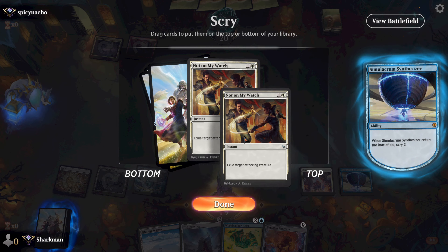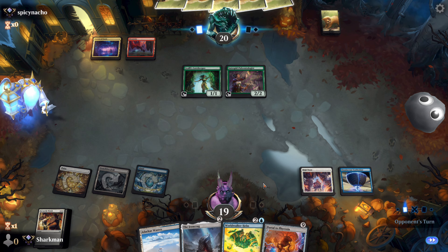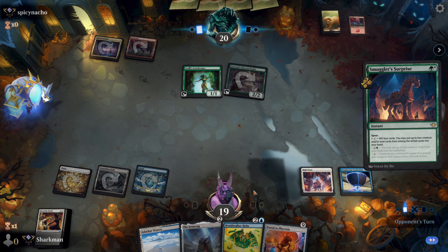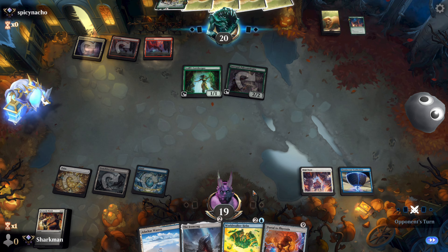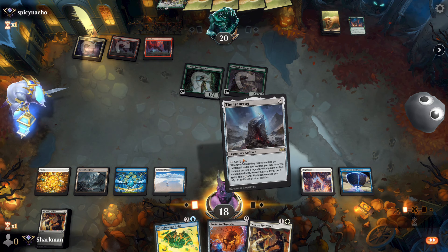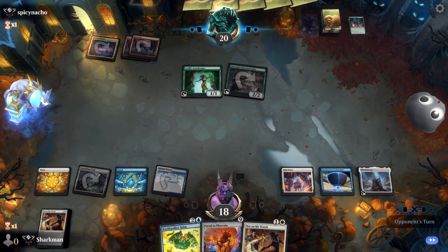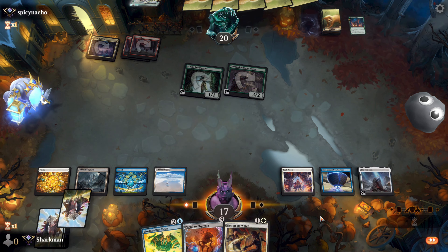Once we hit 3 mana it's time to get Synthesizer in play. Let's see what we get with our scry — that's double removal. I'm expecting to see some big men on their side and both of those could be useful. For now we do have Iron Crag to play out and a Helm as well. They fire off a Smuggler's Surprise — I'm rather surprised. Their missing big men in hand is likely what's up. They get back a guy and a land. We'll play out the Iron Crag first since we do want to eventually get to 9 mana. This is one of those instances where we do get burned by our own High Noon — we could have dropped the Helm right after Iron Crag, but we're fine with how this is going.